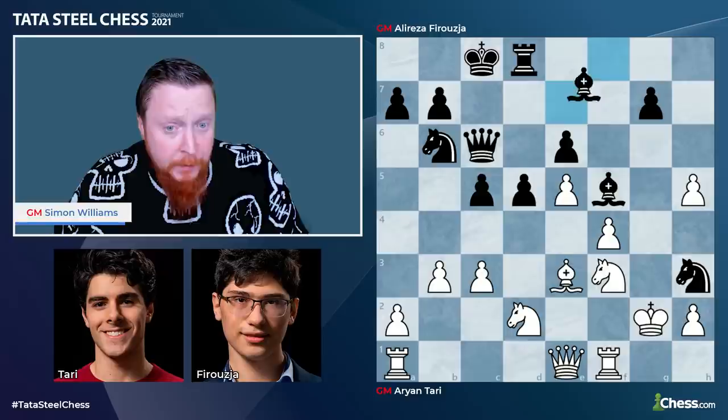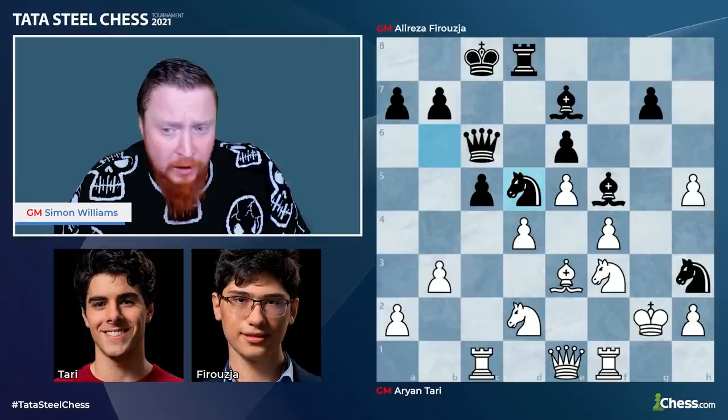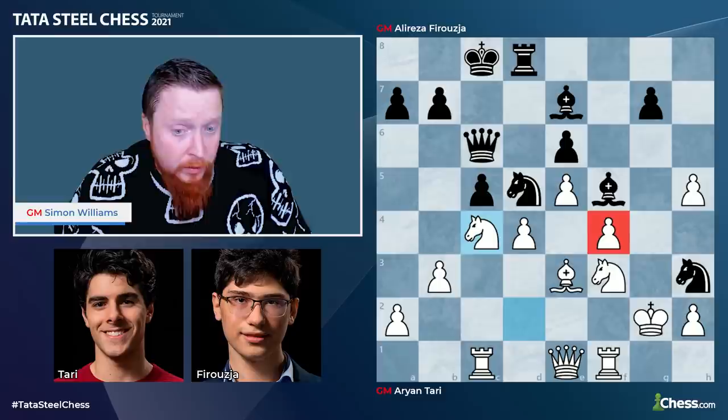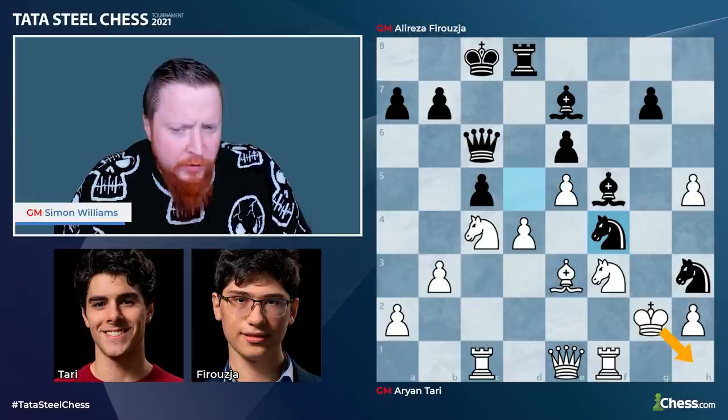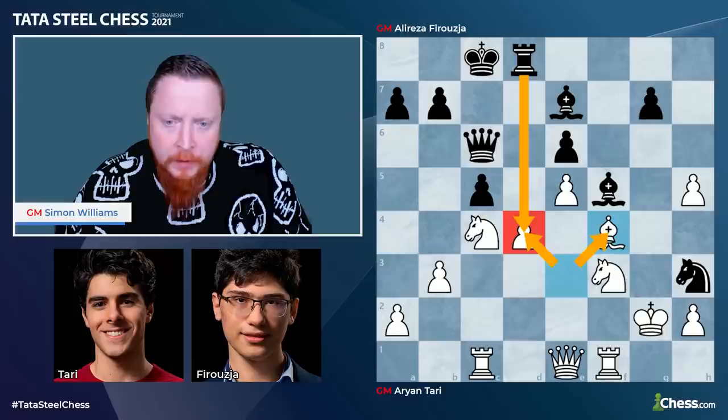Now in the game, Qe1 is played and here Be7, just simply getting another piece into the game. Rc1 aimed against d4, but this doesn't stop black from playing d4. Pawn takes d4, the knight slides in, and now funnily enough Nc4 — a very normal looking move — is a mistake. The king should have stepped back but such a hard move for a human to see.